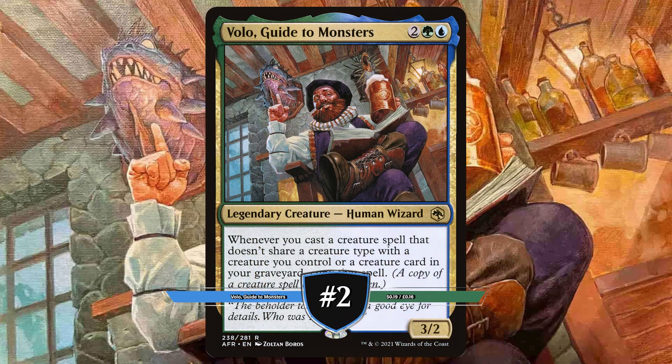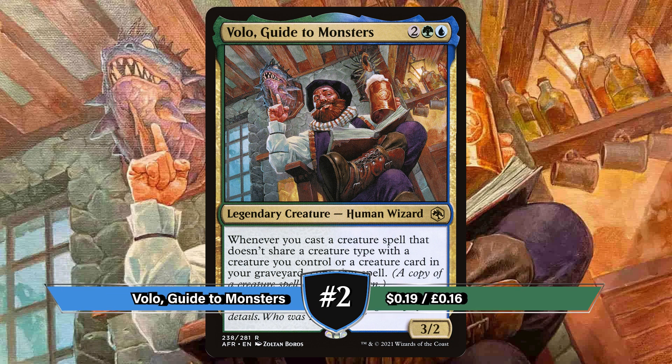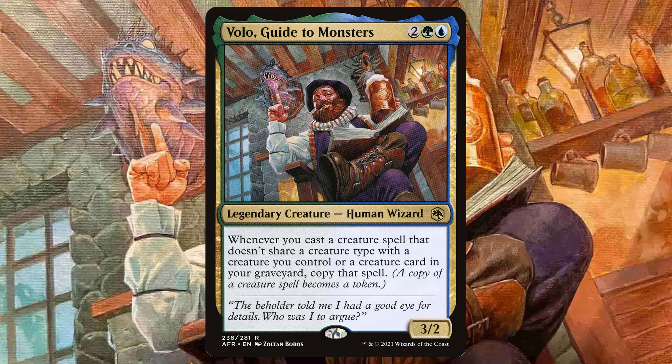Runner up and the second best commander, we have Volo, Guide to Monsters. Originally printed in 2021's Adventures in the Forgotten Realms, Volo says whenever you cast a creature spell that doesn't share a creature type with a creature you control or a creature card in your graveyard, copy that spell.